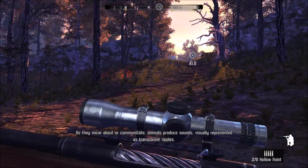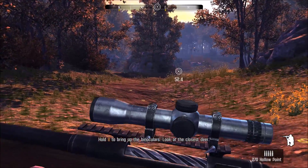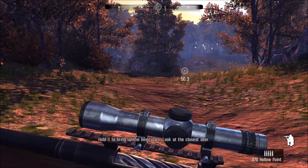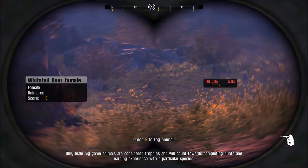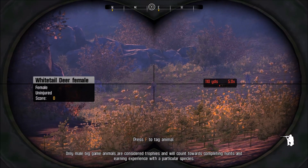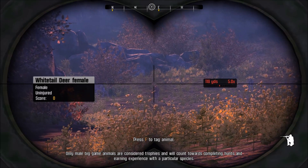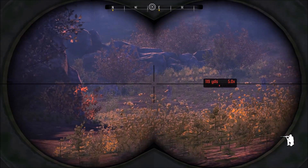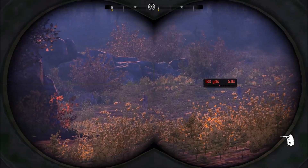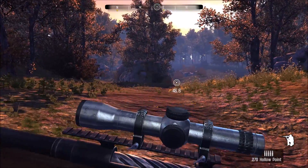You actually move pretty good even while you're crouched. So we're gonna get up here a little bit. You can see him right there actually — let's get our binoculars out. There he is. If you press F you can mark the animal. Wait, that's a doe. There are a couple of does it looks like. Well, I guess we gotta keep moving until we find the buck.